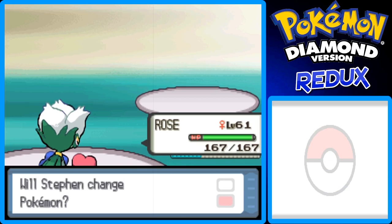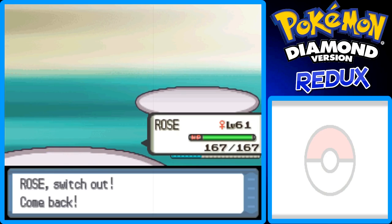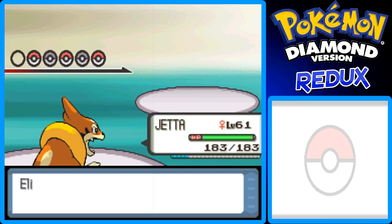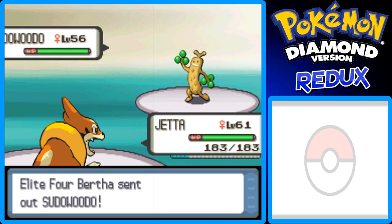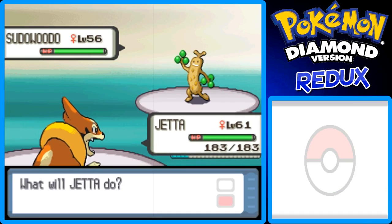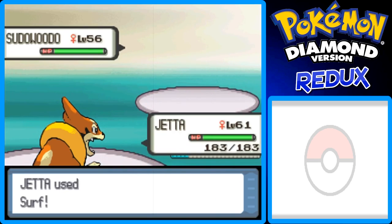Sudowoodo is next. I'm going to switch out to Jedha and use Surf on this thing. Sudowoodo! I used to be able to do a really good Sudowoodo impression back in the day, but nowadays I can't really do that anymore — I could probably bring it back if I practiced. This thing's level 56, so it could live, but nope, it's going to faint.